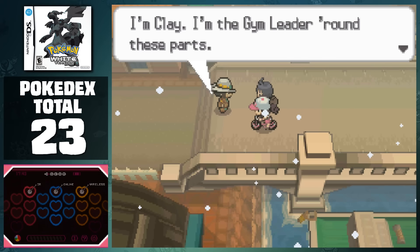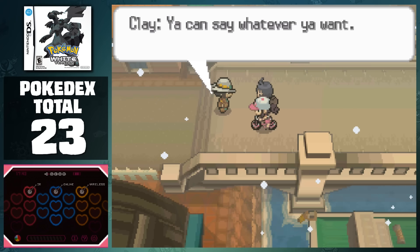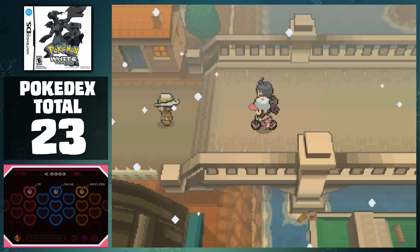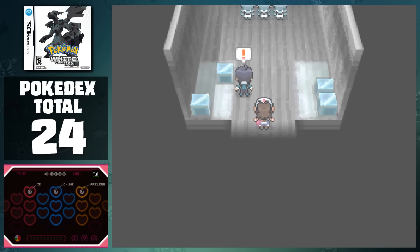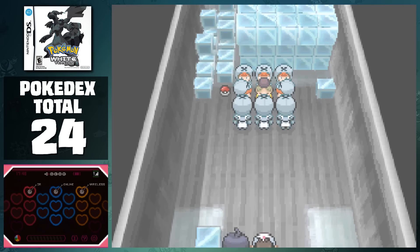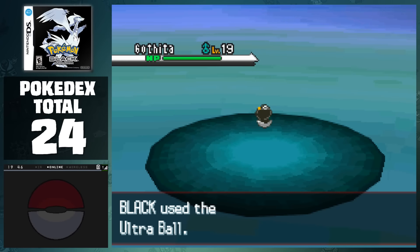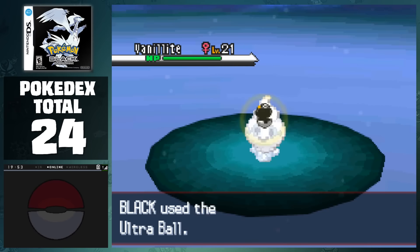At the end, we reach the east side of Driftveil City, where we meet the next gym leader, Clay, who needs us to help him with Team Plasma and the Sages, who are apparently in the cold storage in the southern section of the city. Before we enter the building, we can catch Timburr, bringing the total to 24 Pokemon. After sliding through a bunch of ice patches, we reach the storage unit they're in. At this point, Black defeated Elesa, and we made our way to Route 5 to catch Gothita and Liepard, before catching Vanillite in the cold storage.